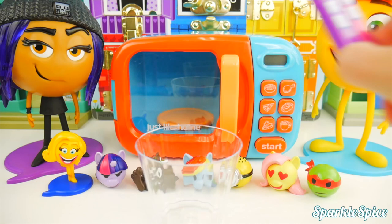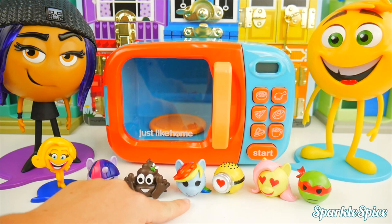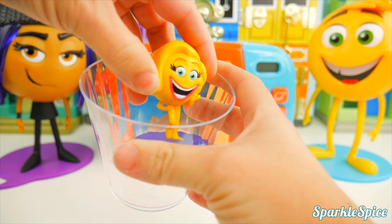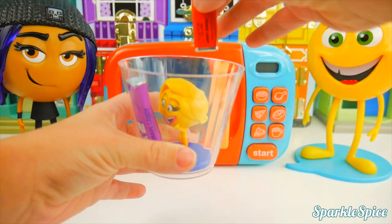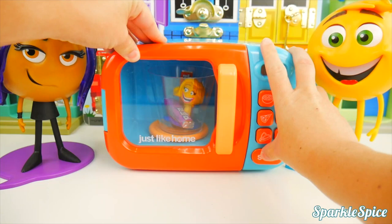We'll put it in our magical microwave and see what we get. So here we have Smiler, Twilight Sparkle, emoji poop, Rainbow Dash, a Minion, Fluttershy, and our Ninja Turtle. Time to start with Smiler — look how smiley she is! Hi everyone, everything's so great and perfect! In she goes with a couple of Pez candies. Into our microwave, and off you go!